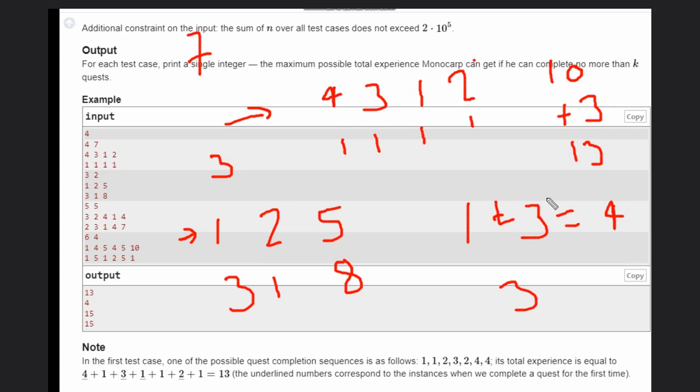Suppose the total quests available is three instead of two. Then the optimal play is: first play game one, then game two, giving one plus two equals three, then game three for a score of eight total. If instead we replay game one twice — scoring one, then three, then three — we get only seven. So playing each game once first gives a better score.